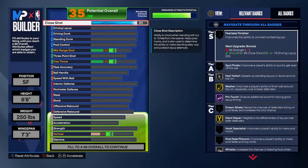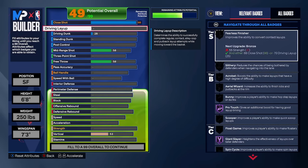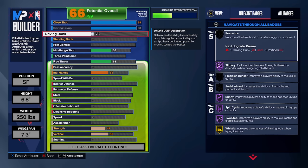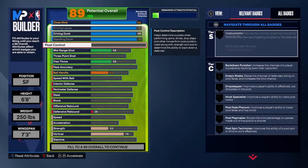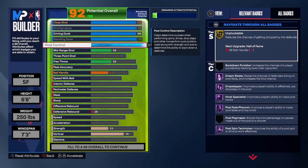Shaq has a close shot of 98, a 98 layup, and a 98 driving dunk — which is crazy for a 7'3" center. His standing dunk is a 99, and his post control is a 98. He basically has maxed out finishing. I'll max out what I can, though I may have to adjust some attributes later so the build doesn't end up trash overall.